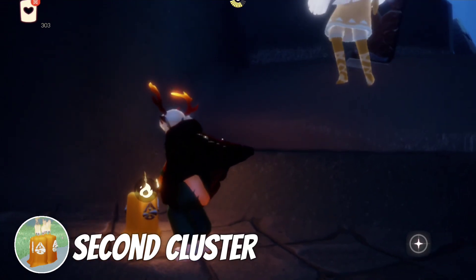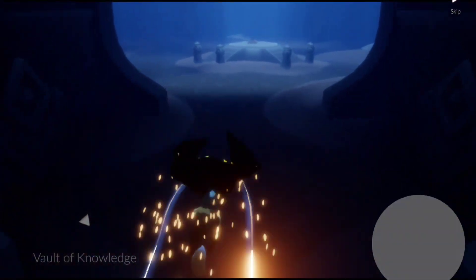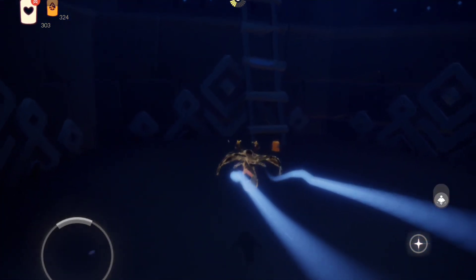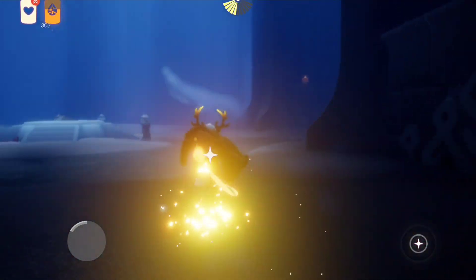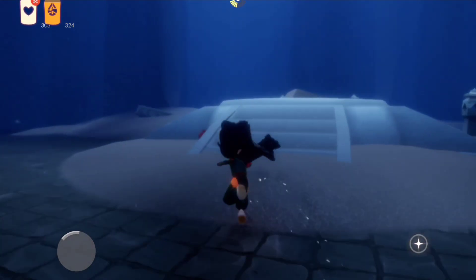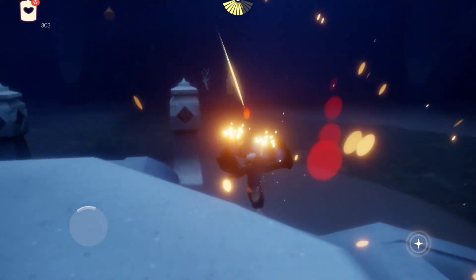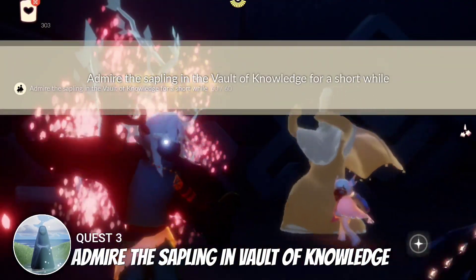Once done, let's head home to do the rest of the dailies. The second seasonal candle should be here on this step, and the third one is located at the Light Wing here by this elevator, in front of this ladder. There are also some lights here behind this elevator to help us with collecting 50 pieces of light in the area. Then we are going to be admiring the sapling — we just have to stay there for at least 60 seconds for the quest to be done.